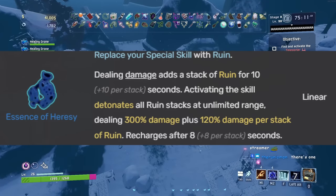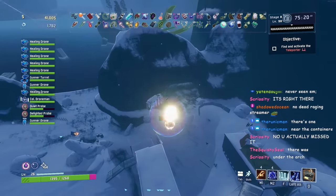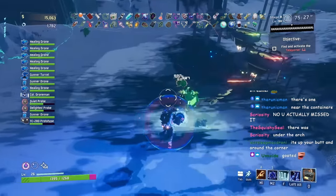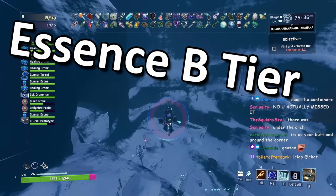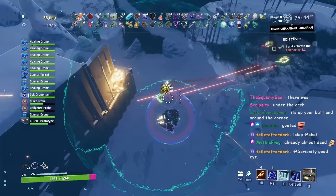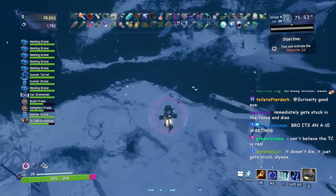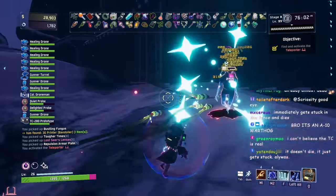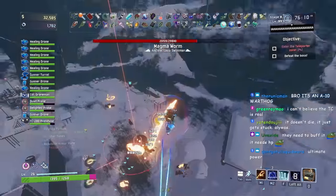Next we have Essence of Heresy. It replaces your special skill with Ruin — dealing damage adds a stack of Ruin for 10 plus 10 per stack seconds, and activating the skill detonates all Ruin stacks at unlimited range for 300% plus 120% damage per stack of Ruin after 8. I put Essence of Heresy at B tier. Some characters won't want to replace their special skill, like Engineer, but others like Captain it's fine. It's at the bottom of B tier and depends heavily on character.